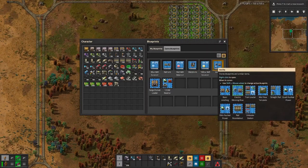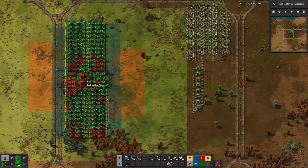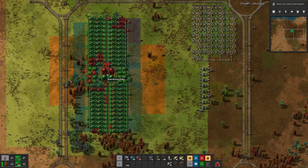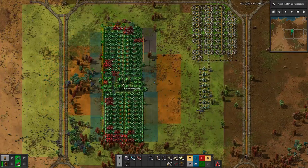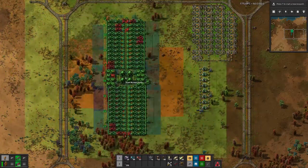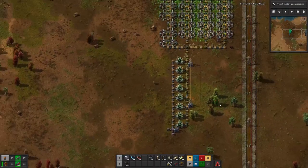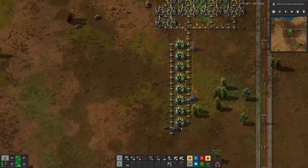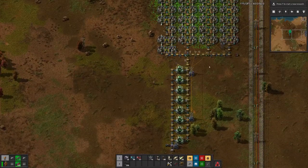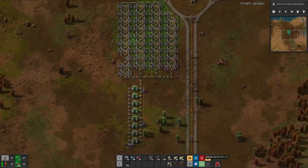Maybe even the nuclear plant if we can fit it in. We will design it from scratch. I think we should be able to squeeze it in here on the side, because the processing — the Kovarex enrichment — does not take that much space. We could even move that further over here and then have the Kovarex enrichment on the side.